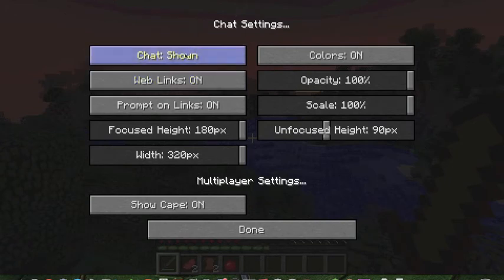In multiplayer chat settings you can show all chat, commands only, or hide it — useful if you're recording and don't want bad language on your channel. You can also toggle whether clickable links appear in chat. I wouldn't mess with most of these settings except for the chat option.